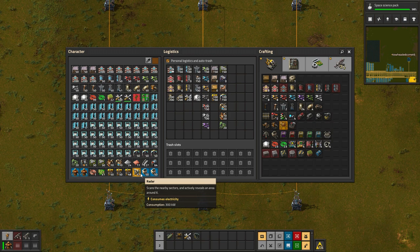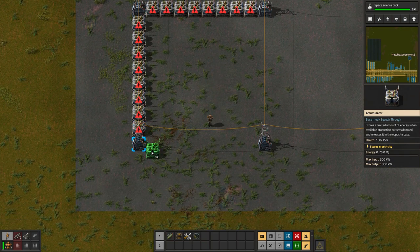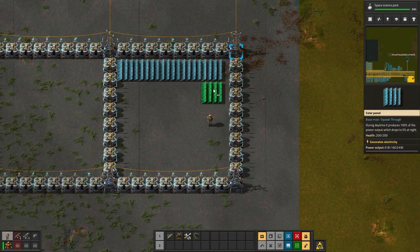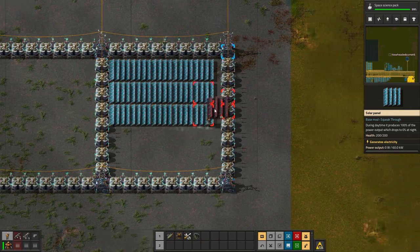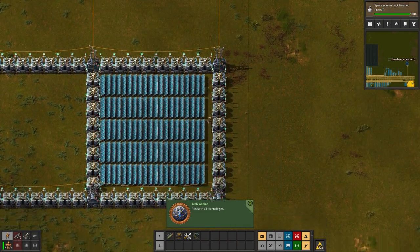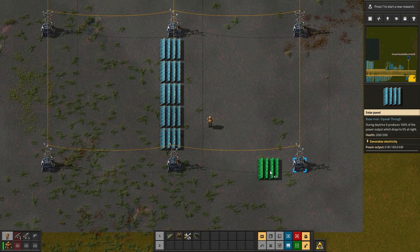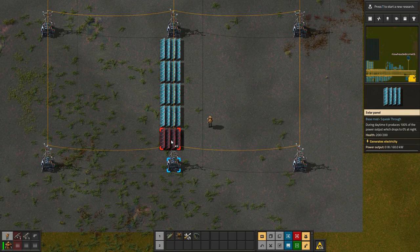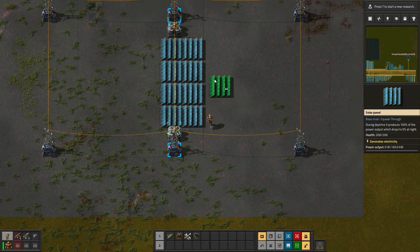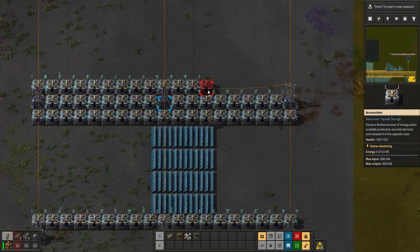I do want to leave some space for maybe some robo-ports so I don't have to build this all myself. Accumulators line up with the substations like this, and then solar panels can go in the center. The only problem is that there's this gap here, so this won't work. If I just strung them this way I still have the one gap, but if I do that then there's no gap. And if the accumulators go here on both sides, then I think we run into a tiling problem.